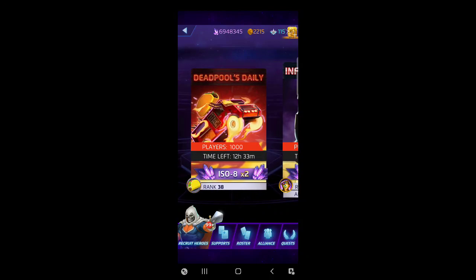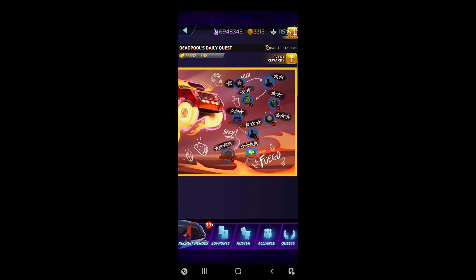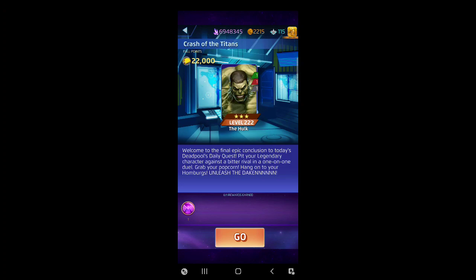Anyways, here we go - Deadpool Daily Crash the Titans. Let's get this out of the way because we only got so many hours left before the new one kicks in. We're going against a really weak three-star Hulk. First off, let's describe our victim - three-star Hulk at 1-1-1, he's definitely underpowered. When three-star Hulk hit the scene back in the day, he came in with his own PVE - it was literally called 'The Hulk'.